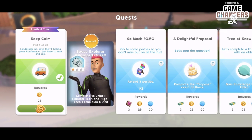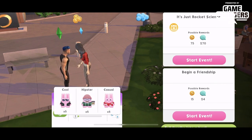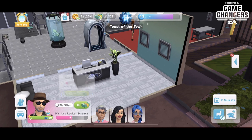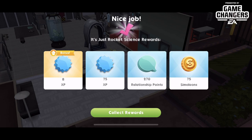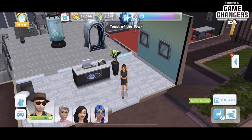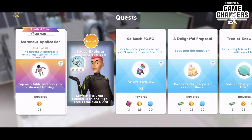Part seven is 'It's Literally Rocket Science' — Land Grab Inc. has launched an experimental space program, let's check it out. Tap on a sim and complete the 'It's Just Rocket Science' event. That's two times for that one at eight hours. A tip: I read from people with early access that it's half the time if you're using two of your own sims. I forgot when I did it, so I'll do it again this time. Part eight is 'Astronaut Application' — the astronaut program is accepting applicants, let's apply.